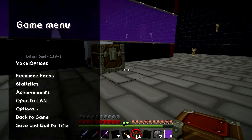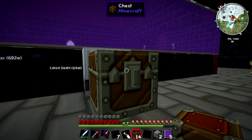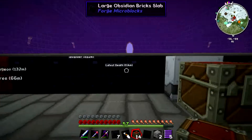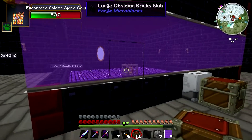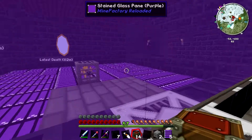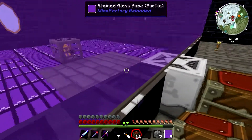Let's get out of peaceful, because while I was building the stuff I was in peaceful. I might sacrifice some notch apples for that, but very soon blazemen should be spawning. And then whenever they touch the ground, the conveyor belts should be pushing them towards here.